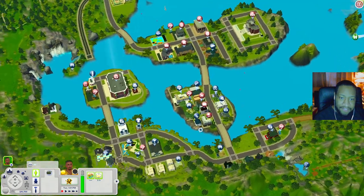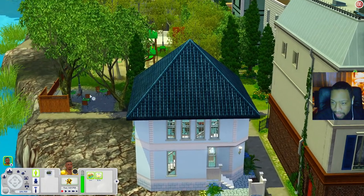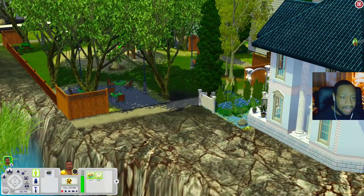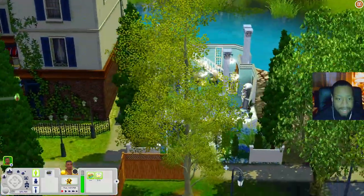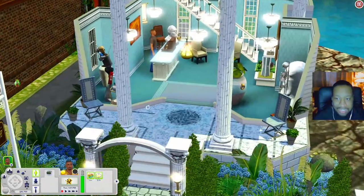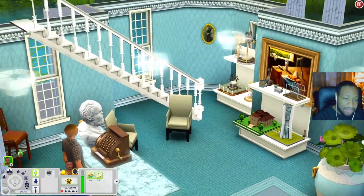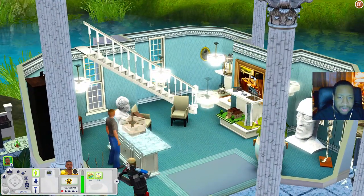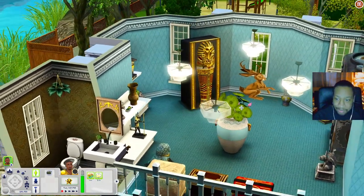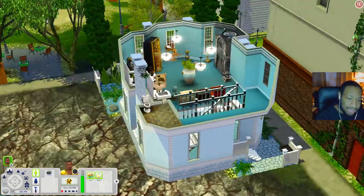Let's check out Finn's Consignment Store. In the park nearby there are chess tables if you need to practice chess or raise the logic skill. When you enter the consignment store you have places to sit, the consignment register, a fancy sitting area with miniature figures and art on the wall. Upstairs there's the time machine from Ambitions, artifacts, a jackalope, a bathroom, and even a little grill out back.